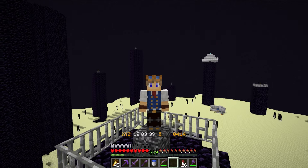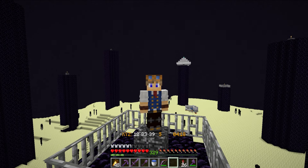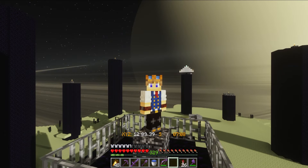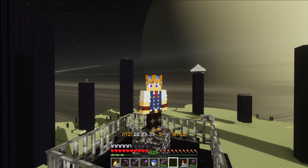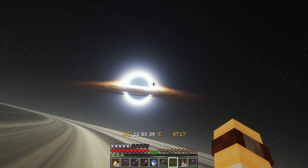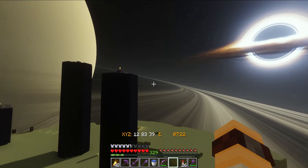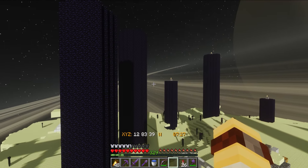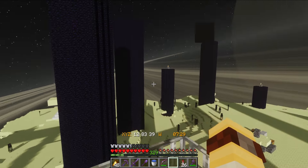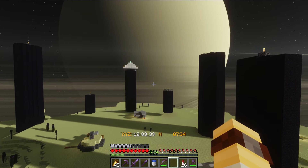I was surfing the interwebs, as Minecrafters do, and I came across something very special. If I do this, you'll see a massive planet that's spawned behind me. And if I look forward, you can see this absolutely amazing black hole that's just here in front of me. This is a brand new shader pack that I found. I knew I had to get a hold of a copy, which I managed to do. It's called Iteration T, and it's version 3.